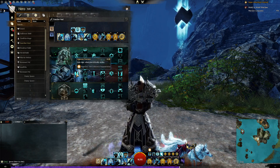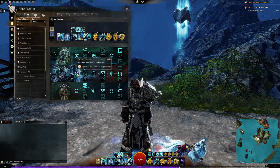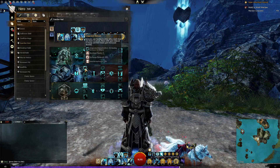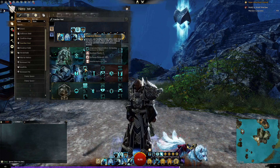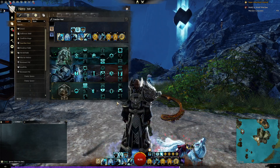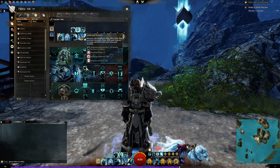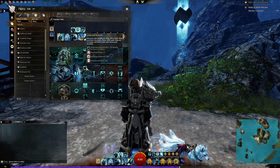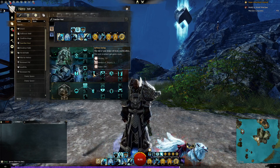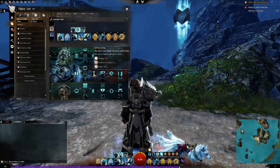In the Honor tree: you gain vigor when you critically strike, though you're not critting much with this build — crit is only 5%. The more important trait is increasing your healing to other allies each time you block an attack. So every time you put Aegis on yourself and your allies from blocking, you're increasing the amount of healing they receive. Mace skills also gain reduced recharge, which is fantastic because you'll be using Symbol of Faith a lot.